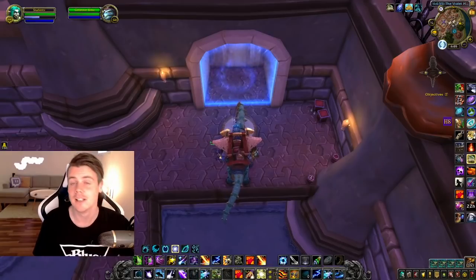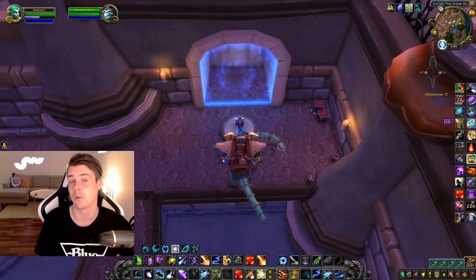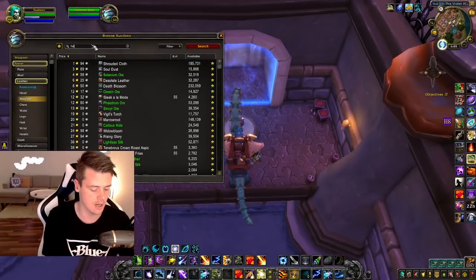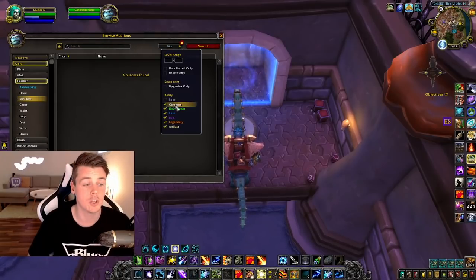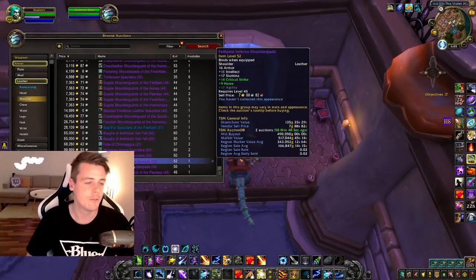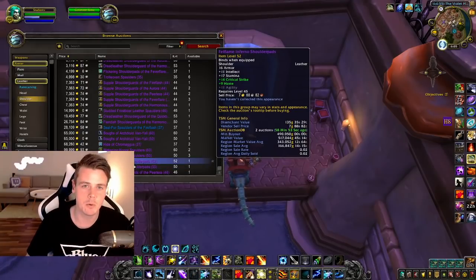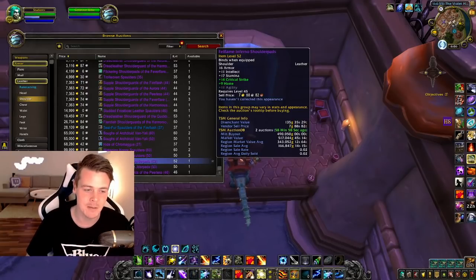The farm we're going to be talking about today is farming for epic items in Legion raids — specifically Antorus the Burning Throne. The item we're looking for is called Fel Flame Inferno shoulder pads. You can just search for epic shoulders on your realm and you'll find it pretty easily. There's gonna be some people watching this that are going to be pissed because we're making millions of gold on these — they're really badass and really in demand.